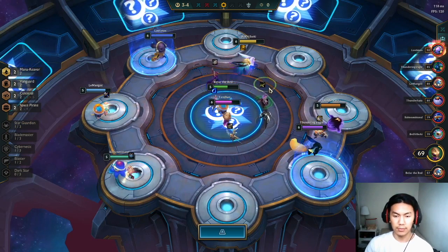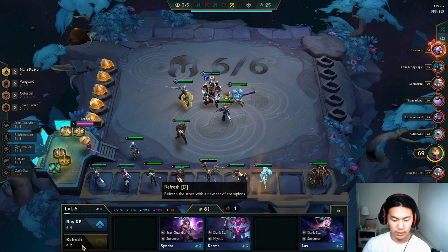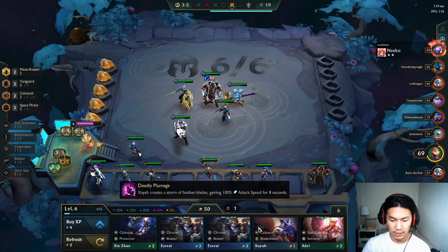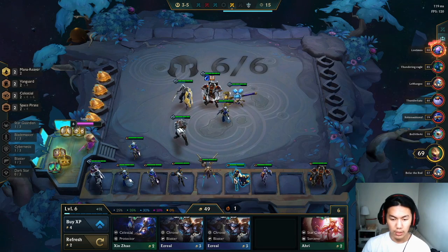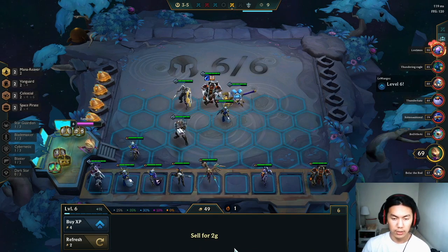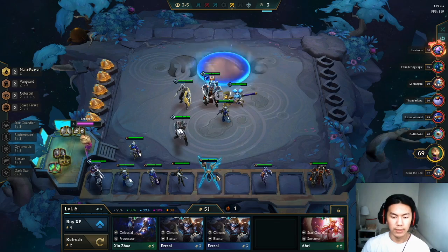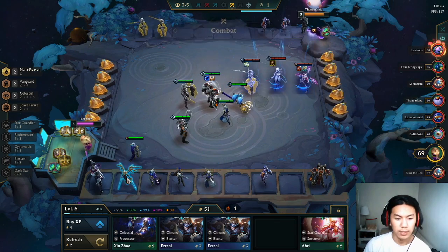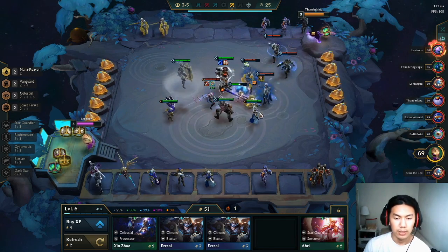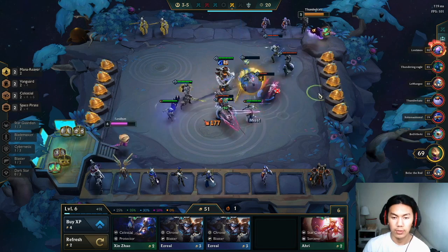I'm going Kale comp this time — doing a shift in my meta. I might need Valkyrie for Kale. Graves level two right there, nice! I might lose some units but I really want to put Kale in. I could play Kale, Shen, and Xia — take out Poppy for Kale and Leona for Shen.